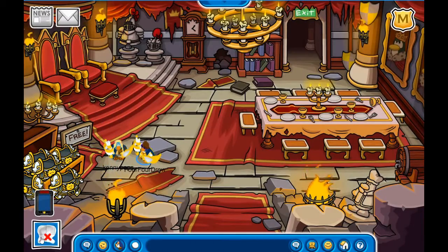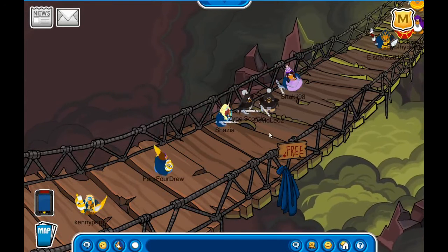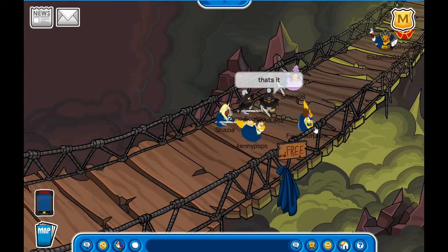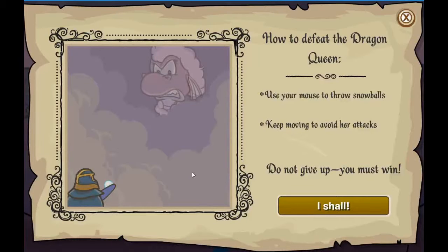Now we return to the mountain of danger and walk across the bridge of destiny. I'm going to show you how to beat the dragon queen. She has a plan: she will blow smoke, then move, and once the smoke disperses and she's in her new spot, she'll fire fire or throw a punch.